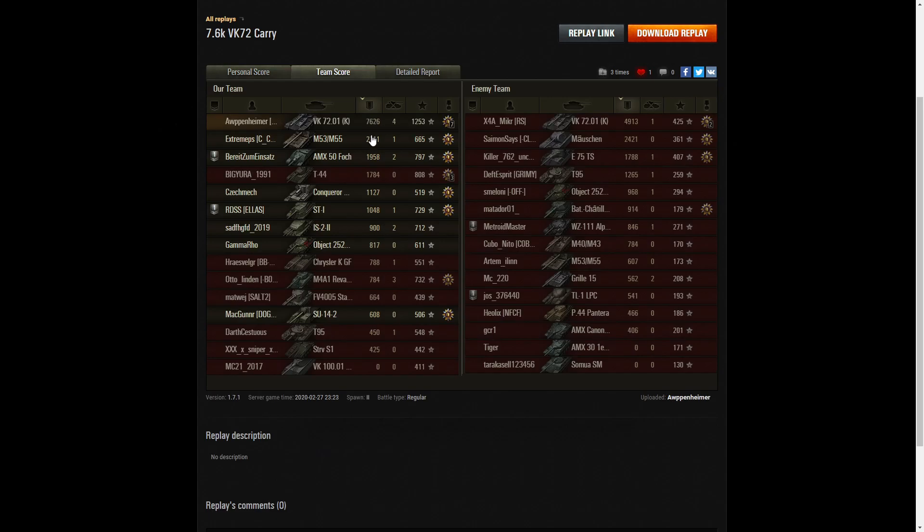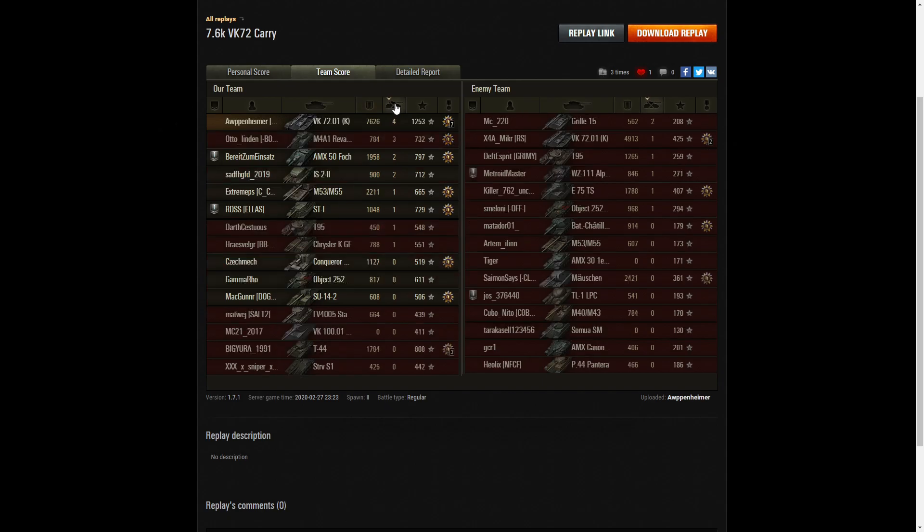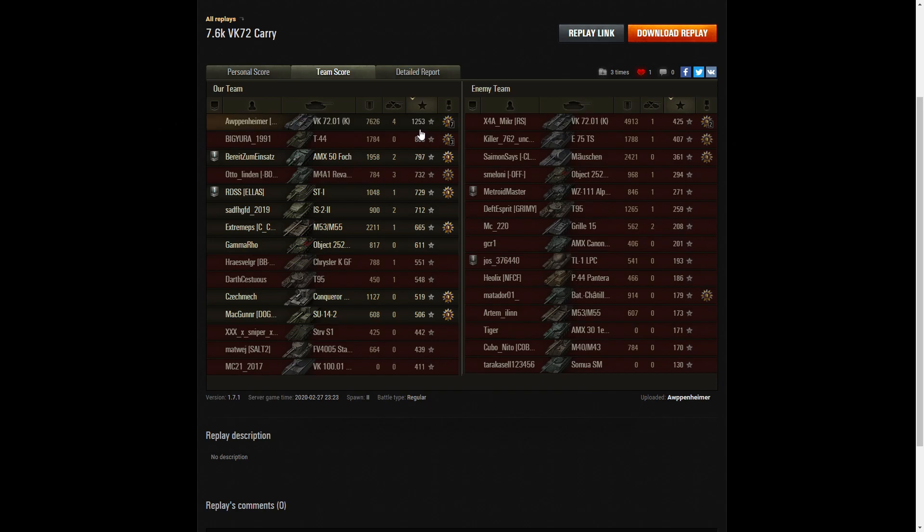Looking at the team scores — he's right at the top of the table with 7,626 hit points of damage. The next highest scorer was the enemy VK7201K with 4,913 — but of course he was bested by Arpenheimer. The next scorer after that was a Maution with 2,421, quite small in comparison. For kills, it's again Arpenheimer with 4. The Rebalizer did well with 3 but went round the corner and met someone who took him out. For base XP he's top in all three columns — 1,253 base experience points, the only player over 1,000 in the game, though not enough to get an Ace Tanker.